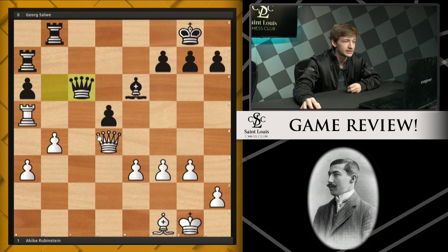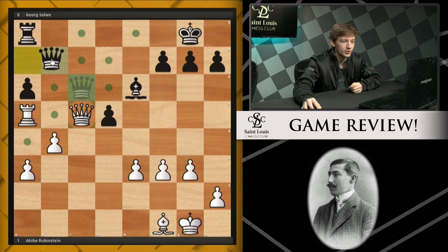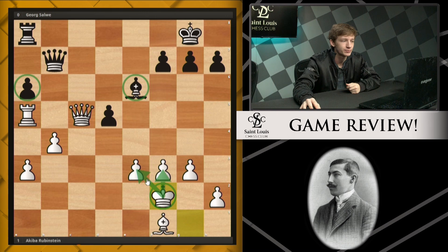We see rook a7. Rook takes c6 is a nice little tactic — queen c6 leaves this rook hanging. Rook a8 was played, queen back to c5, king b7, simply king f2, getting the king into the game and guarding some of these weak spots. White is up a clean pawn. This pawn remains weak, this bishop sucks, this bishop's great — white is going to win this game.